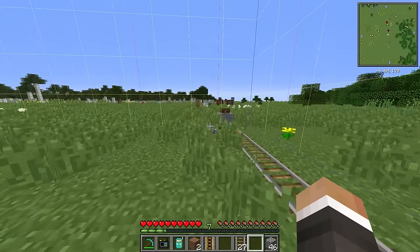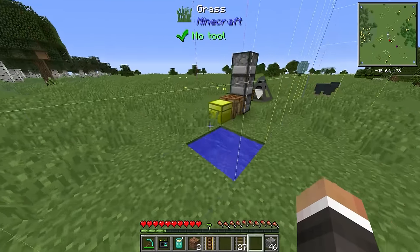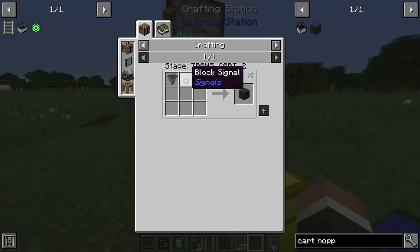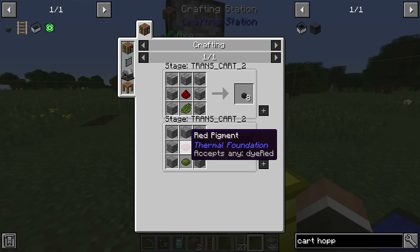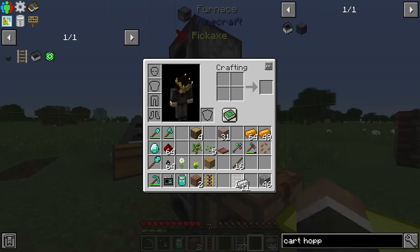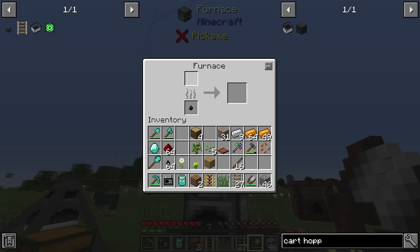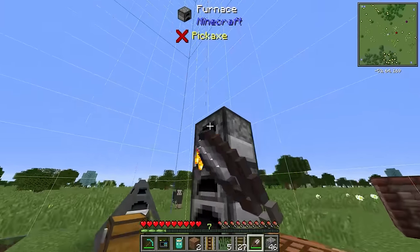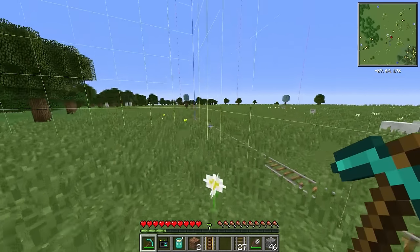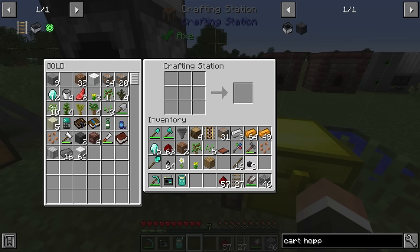We make a second cart hopper for the loading side. The block signal component is stone smelted with redstone and then green dye. We make shears, shear some grass, and smelt that into green dye. With the hopper and block signal, we craft the second cart hopper. One cool thing about placing a chest next to the crafting station: if you shift-click a recipe, it pulls items from the chest automatically — very helpful. We place the second cart hopper where the old hopper was, since it can both pull items out and pump items in.